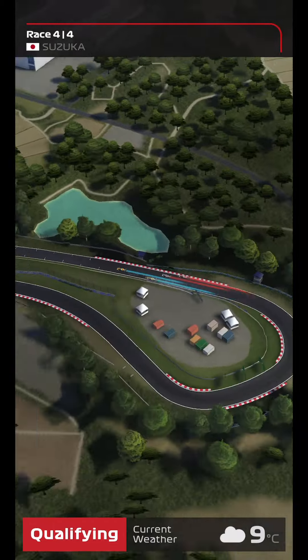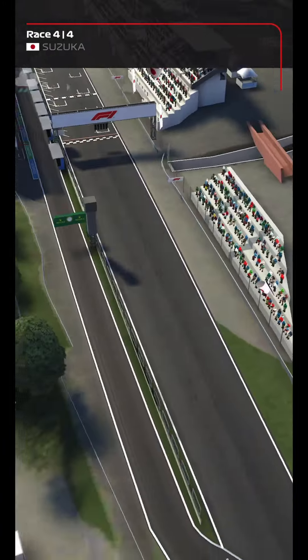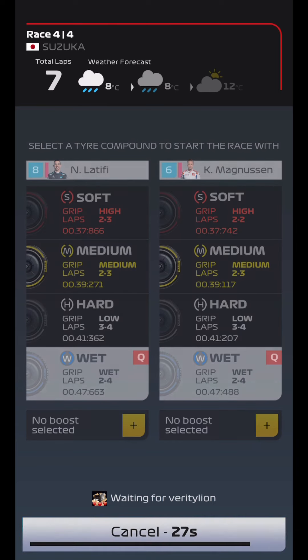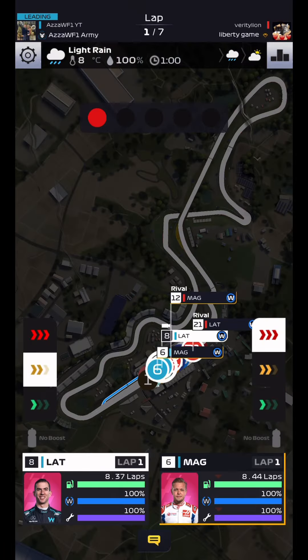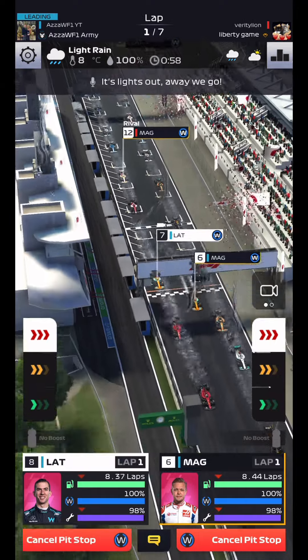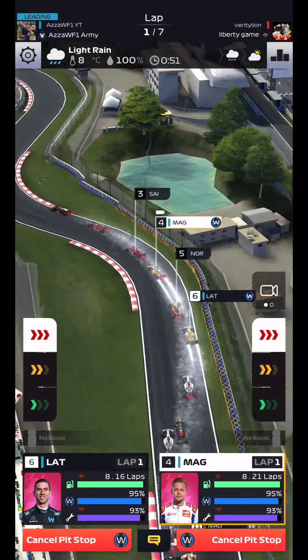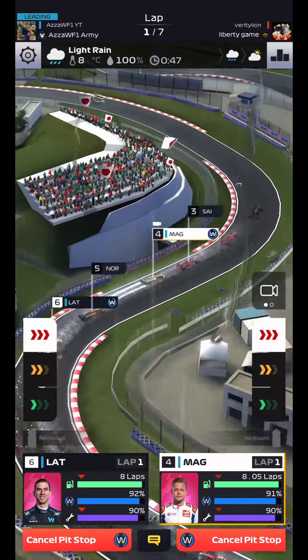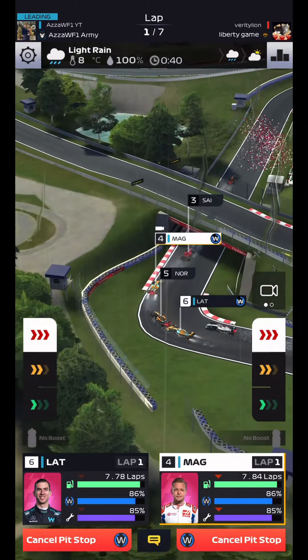Race 4 out of 4 qualifying time in Zandvoort. We're starting P6 and P8 here, and it is a wet start for both drivers — a decent qualifying position for Challenger. Lights out and away we go. Can K-Mag get the boost start he needed? He makes a move up the inside of Norris, looking at the back of Carlos Sainz, and gets up to P4. Nicholas Latifi chasing through behind Lando Norris in P6 as well — a great start to racing for this free-to-play account in race number 4.